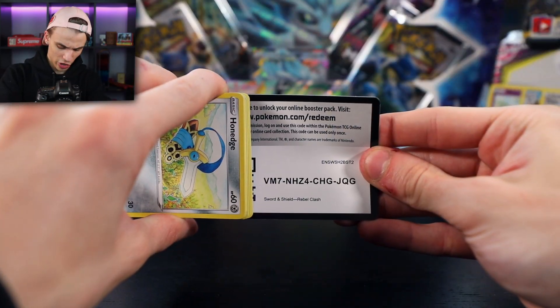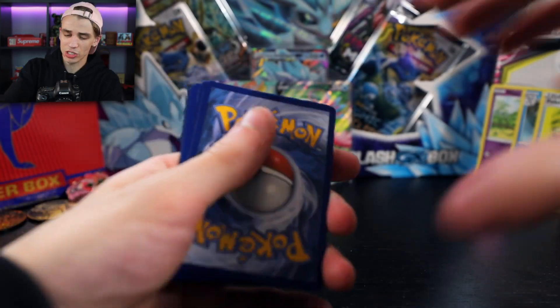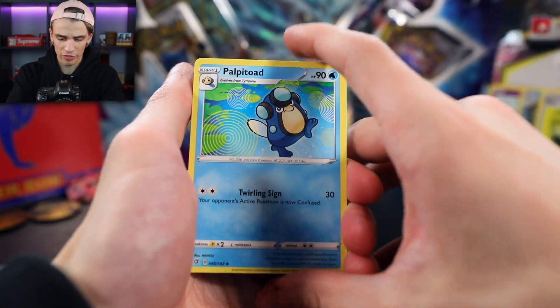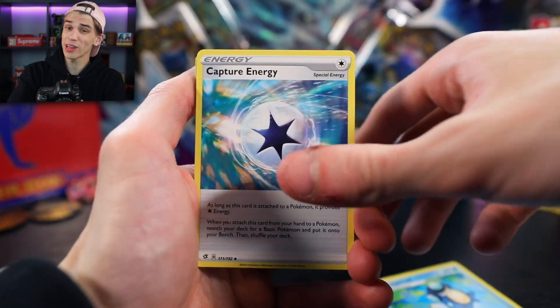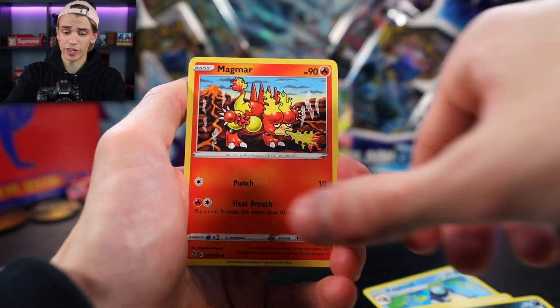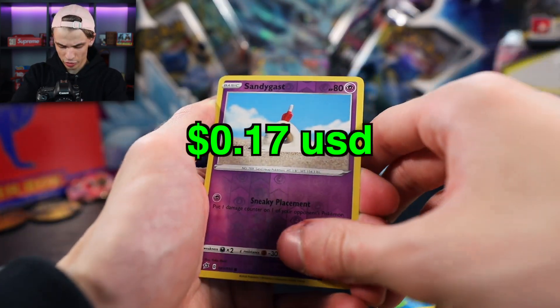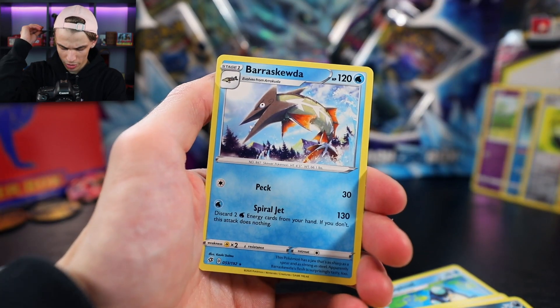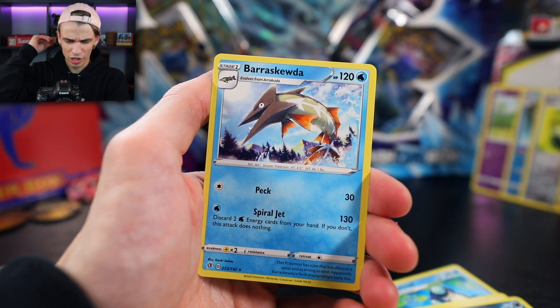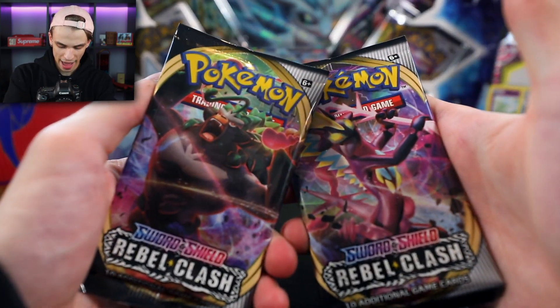Getting into the Inteleon pack. Here is the code card — one, two, three to the front. Make sure you guys subscribe and turn on your post notifications — be sure to join the blazing fan notification gang because you'll have access to those code cards first if you're watching the video first. We got a Snom, Dwebble, Sandygast reverse holo, with the final card being a Barraskewda.